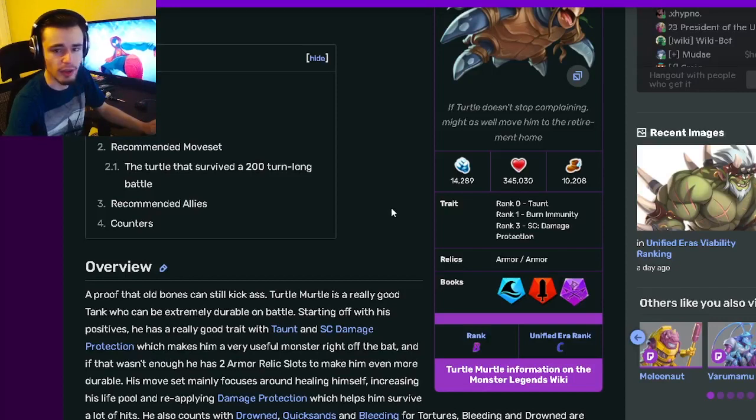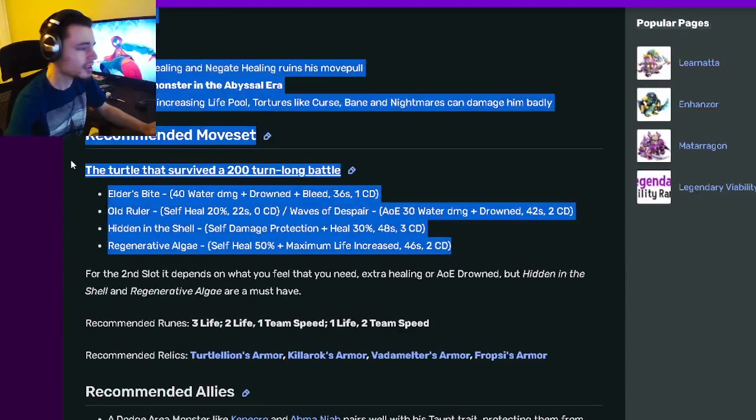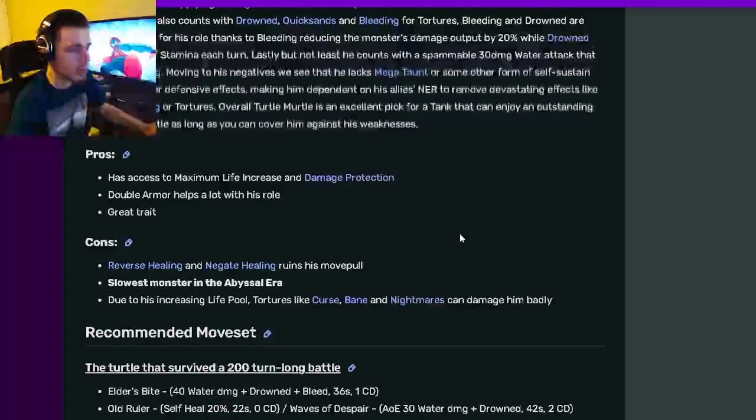A lot of attackers don't even have AoE moves, so they can't really hurt you anyway. Taunt is of course really helpful. Definitely go ahead and get this monster, especially since he's available from a breeding event — he is very easy to get. Just go ahead and breed him and try him out on your team.